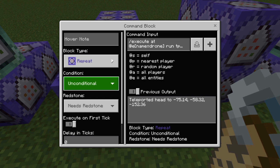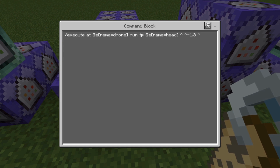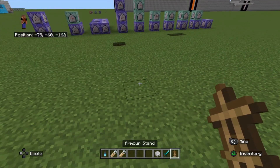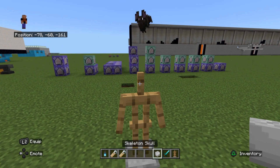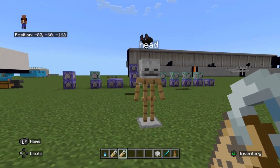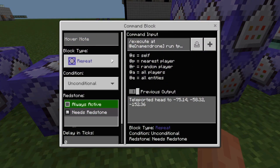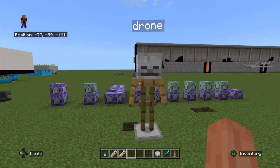I'm going to put a repeat command block down — needs to be always active. It's going to be an execute command: at entity name=drone run teleport at entity name=head with a relative position. Essentially I'm going to put an armor stand down and name it 'head'. I'm going to put a skeleton skull on it. If I set this to always active, it's going to teleport that armor stand 1.3 blocks above the drone.